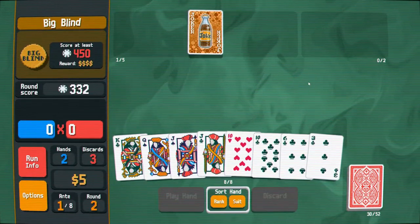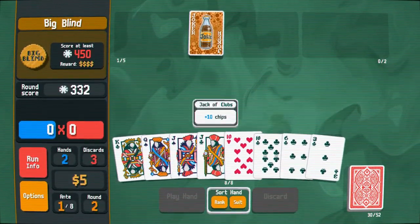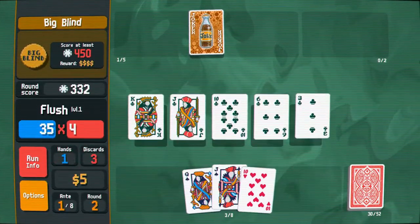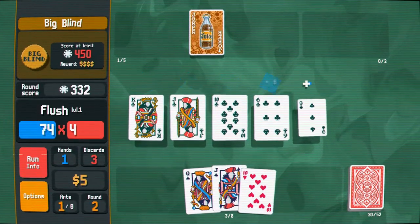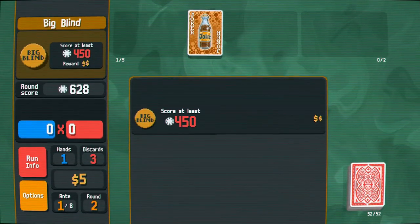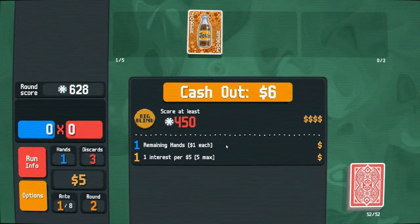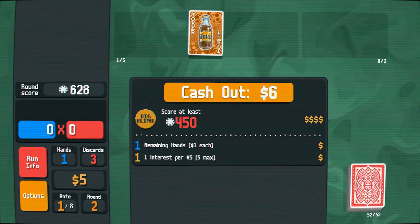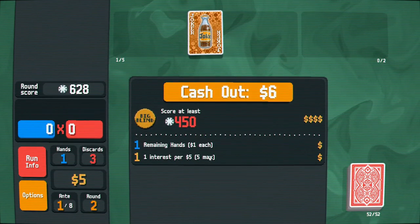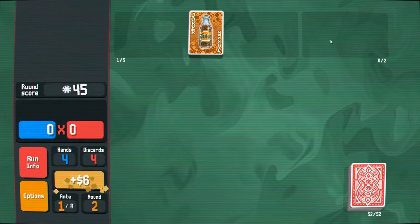Two more hands left. Oh wait, here's a flush — that's super good! I got at least 450. Now you'll see I did purposefully leave five gold in currency, because you get interest. For every five money, I get an interest off of it — up to about 25.